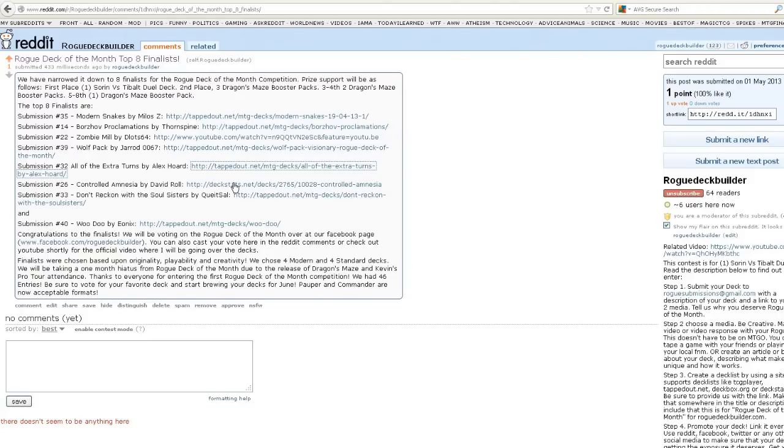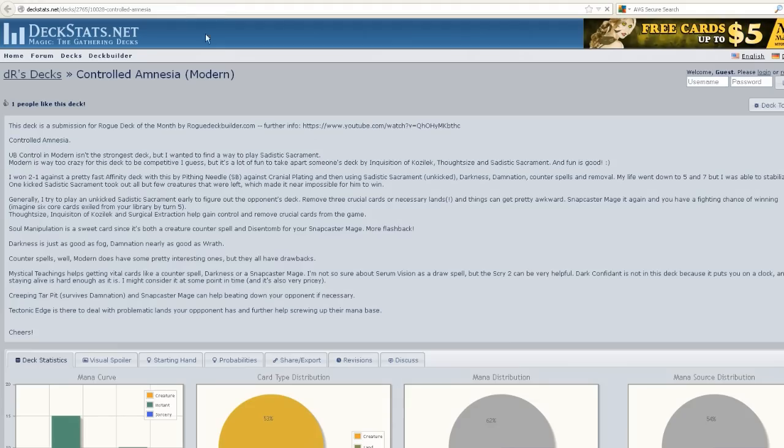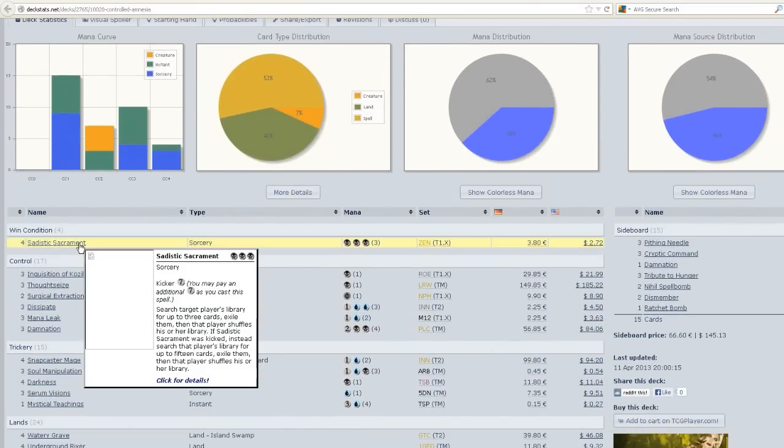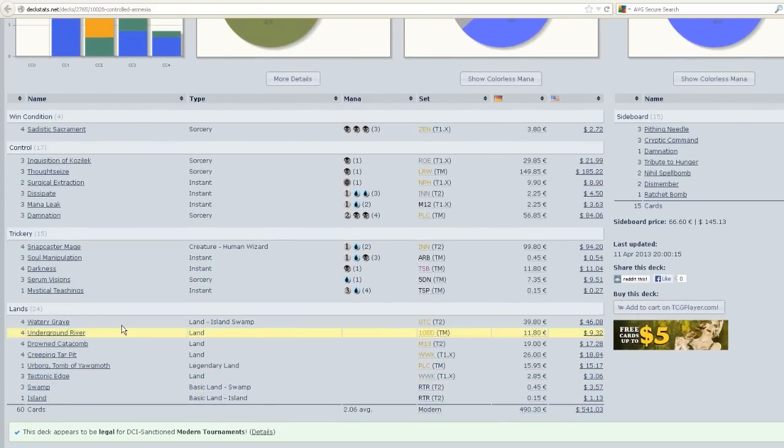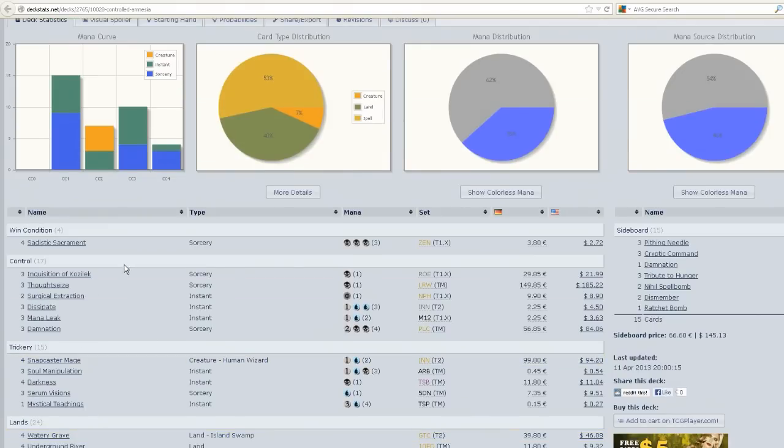Let's go on to submission number 26, Controlled Amnesia — another Modern deck I really liked. This works with Sadistic Sacrament, which I think is a very powerful card in Modern now. You search target player's library for up to three cards and exile them. If you kick it for a total cost of 10, you get to exile 15 cards — usually by that time the opponent doesn't have any cards left. The cool thing about Sadistic Sacrament is it completely shuts down combo decks like Tron. If you third-turn Sadistic Sacrament and get rid of all their Tron pieces except one, they have to draw into that one. He should probably use Ghostly Quarters or something to completely shut out Tron.